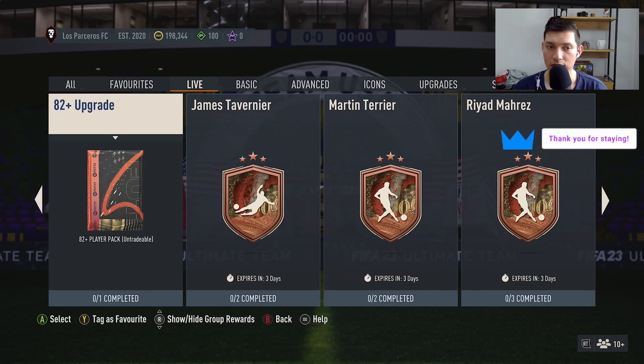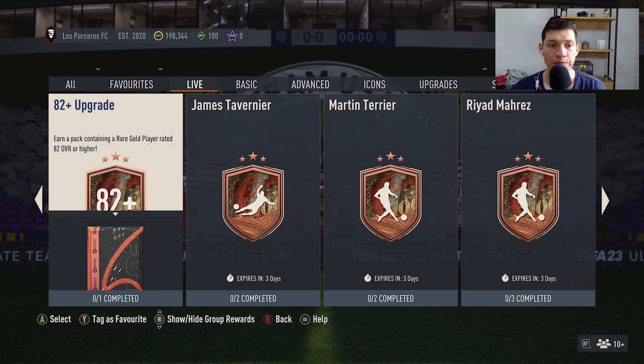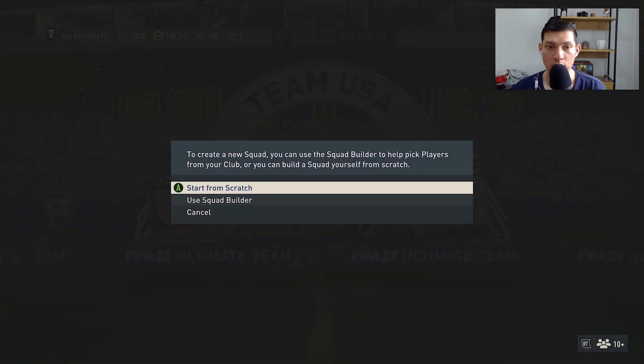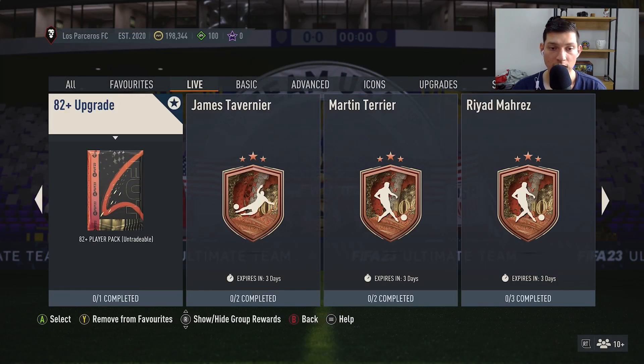There is an 82+ upgrade pack — you earn a pack containing a rare gold player rated 82 or higher. You have three days to complete it and it's repeatable. You just need player quality minimum gold, rare players minimum four, and the squad size is seven — so four rare players and three gold commons. That's really good and I'm going to try to craft as many as I can.